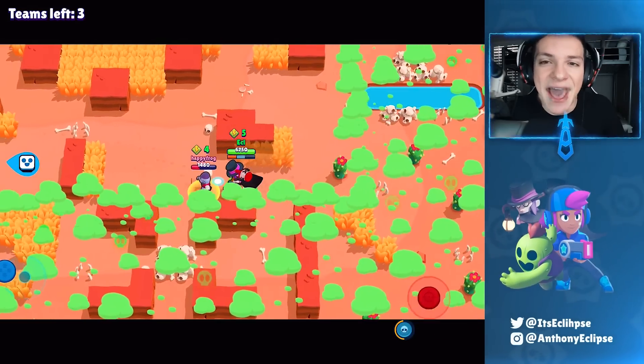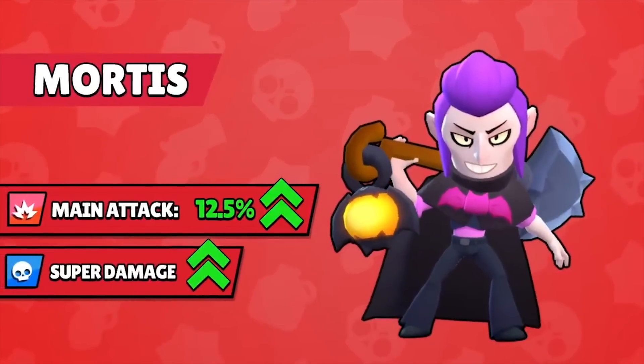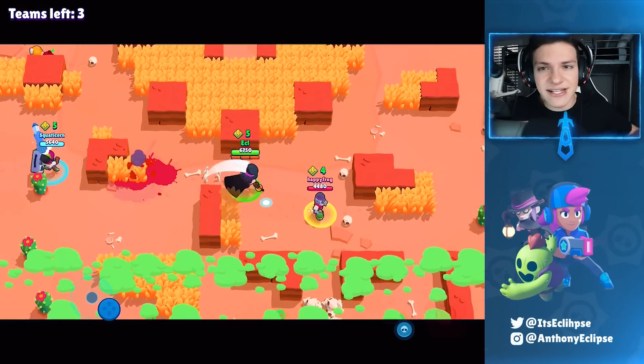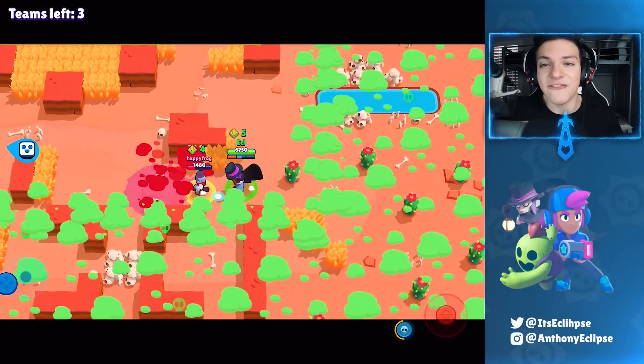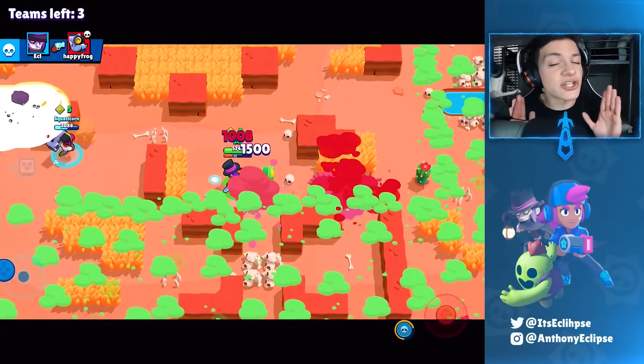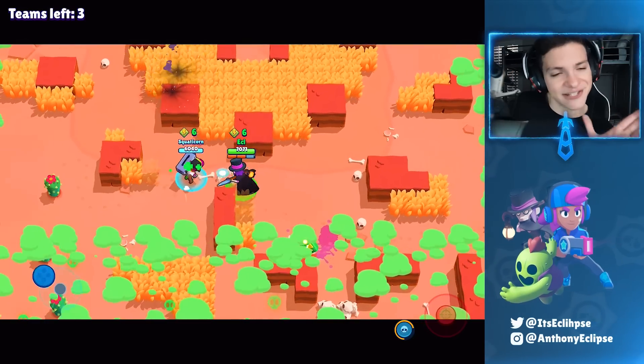Some of you may be wondering: so they're nerfing Mortis, didn't they just buff him? Since Mortis won't be good in Brawl Ball, Supercell compensated by actually buffing his overall stats, which could potentially make him viable in more game modes. I need to rank my Mortis up — I'm bad with him.